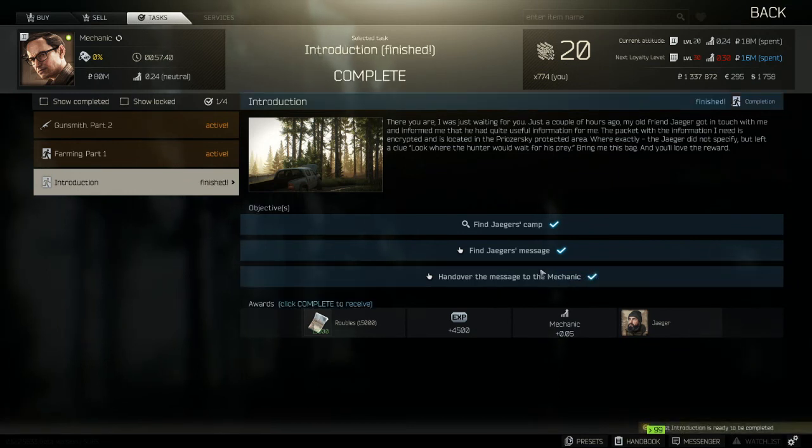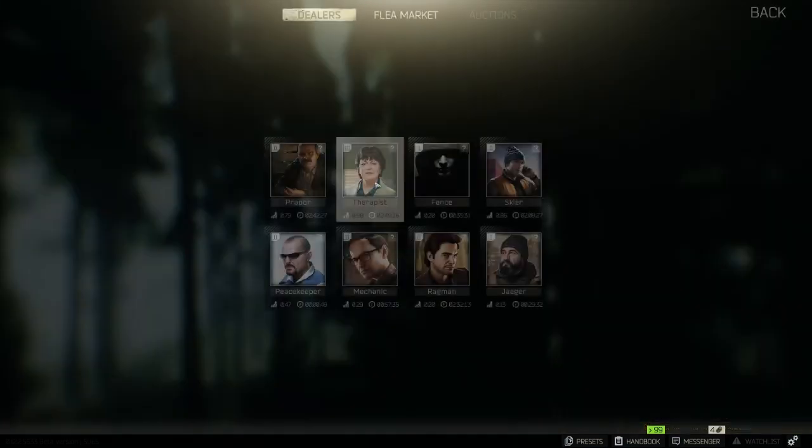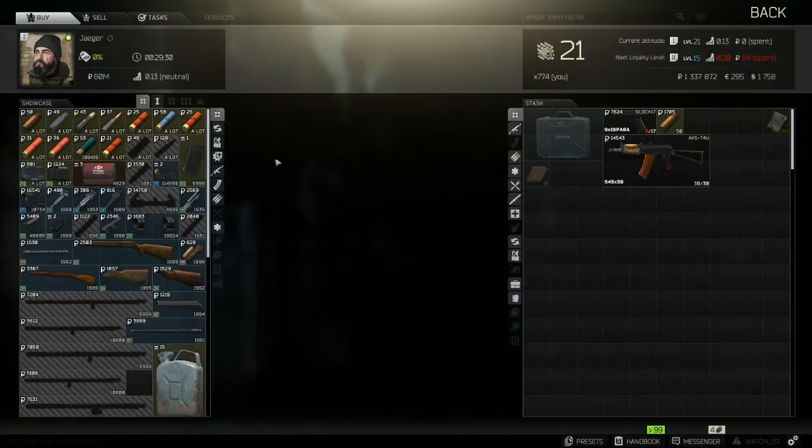Once you've managed to successfully extract with Jaeger's message, go to Mechanic, turn it in, click Complete — you get some spiel. Then, once you go back, Jaeger will be unlocked.